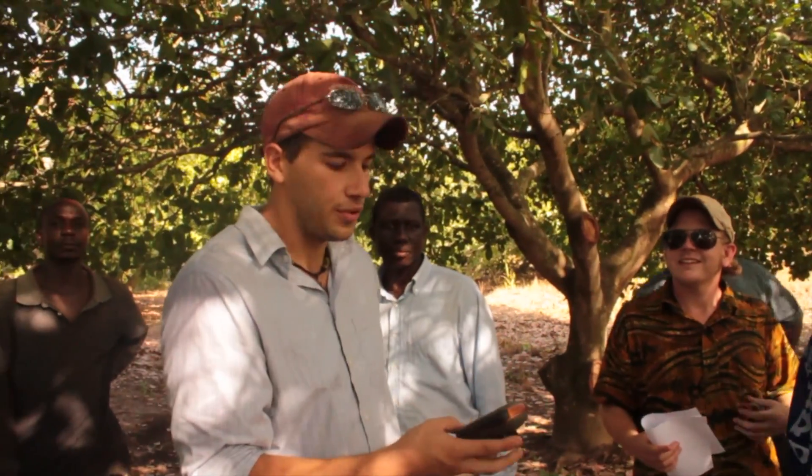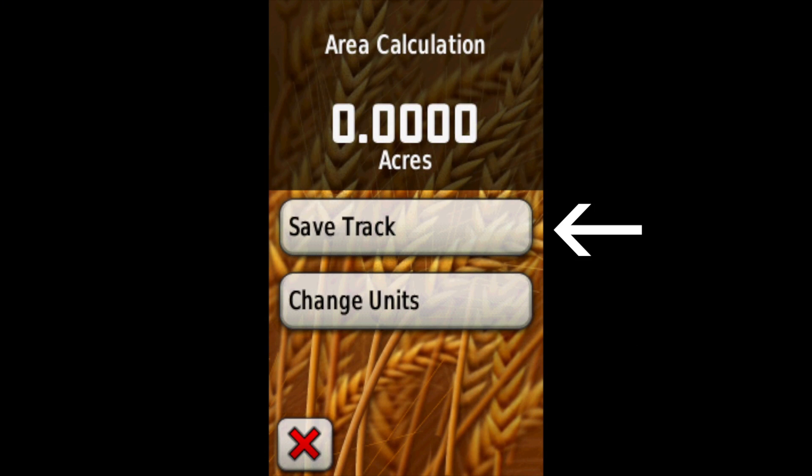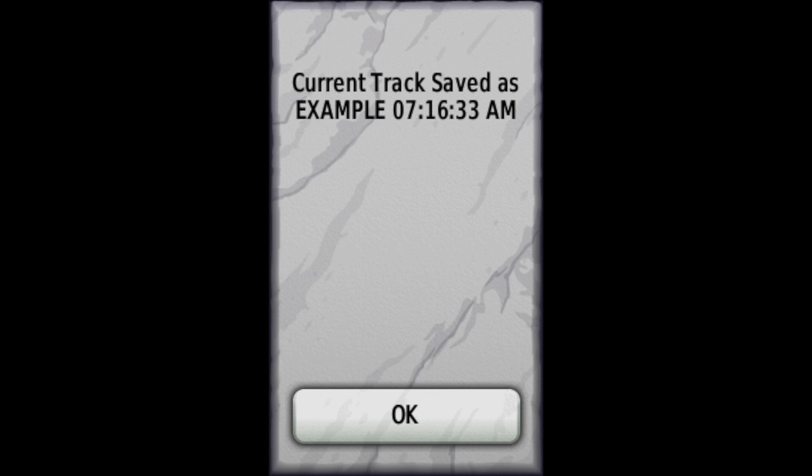From here you have the option to save track and change units. Go ahead and select save track under the farmer's name followed by the first three initials of your community and F for farm. Once this is completed you have correctly saved the farm acreage. Return to the main menu.